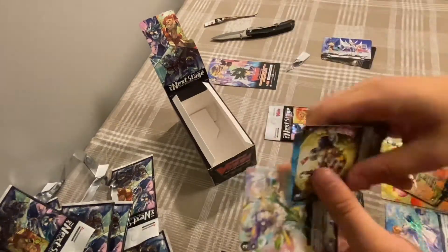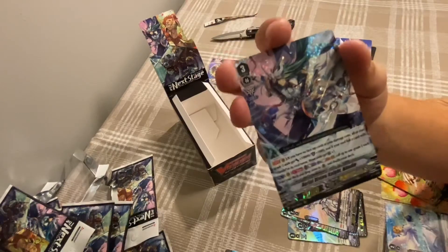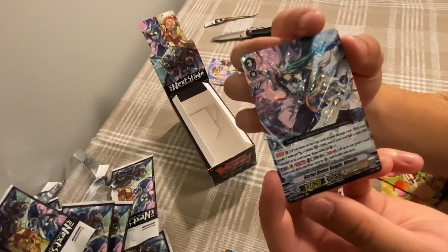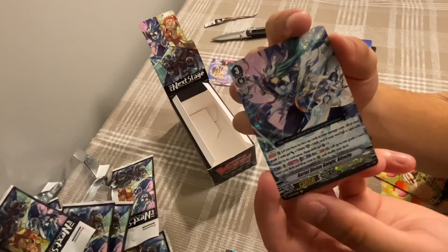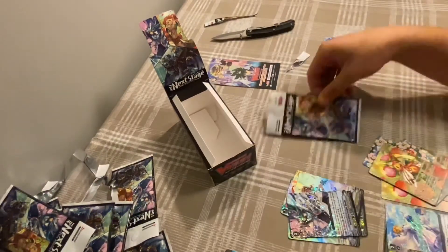Another Flower Fairy token, and a VR! This is Aerial Divine Knight Alt Mile. Continuous Vanguard circle: if you have no face-up cards in your damage zone, all your Grade 2 units gain Power plus 10k and Shield plus 5. If I have Alt Mile in Soul, they gain Crit. Act Skill once per turn: Counter Blast, Soul Blast — call up to 1 Grade 2 each from Deck and Drop Zone and shuffle deck. So that's a nice one.